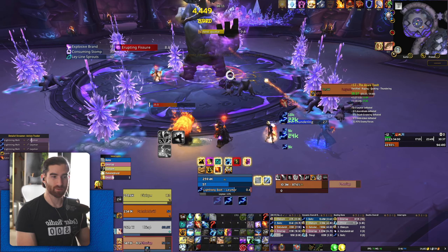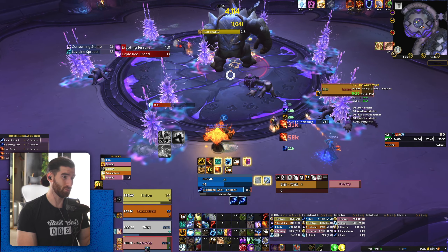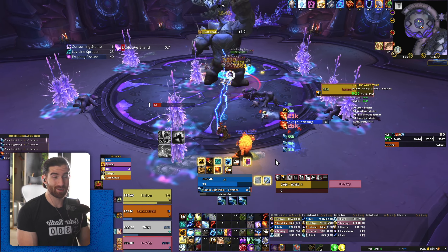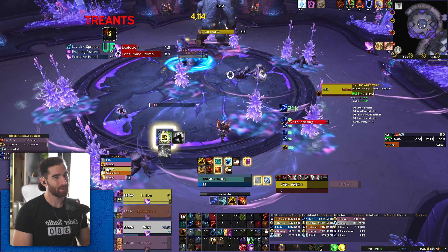When it comes to bosses, they play a lot like Enhance did in Shadowlands with Primal Lava Actuators. All I'm ever thinking about with bosses is whether there are ads — because the single-target rotation for Elemental is really simple, you just press the best button you have access to at any point. You want to press Lava Burst if you can, and if you get an Ascendance proc you can spam Lava Burst for a while. You do have to know how the encounters work — here I jumped over thinking I could maybe get three of these into a little circle, but I couldn't.